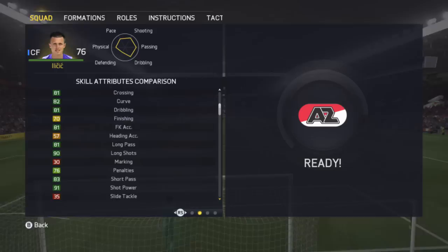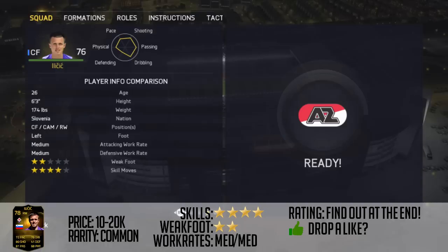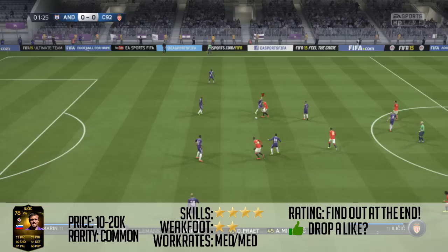He's got 71 strength, 86 ball control, 82 curve, 81 free kick accuracy, 70 finishing, 90 long shots and 91 shot power, and 81 volleys. This guy takes the long run-up for free kicks as well, which I do like from 35-40 yards, but I'm not really too keen when you're about 25-30 yards out and just on the edge of the area.